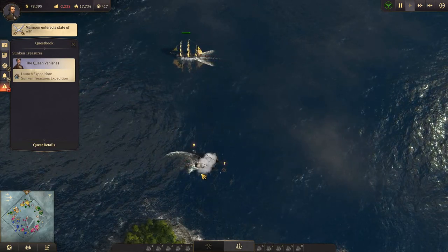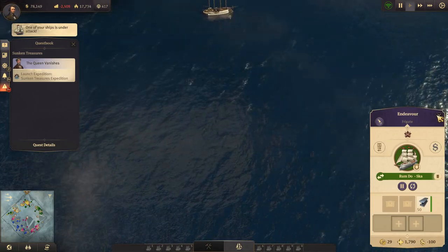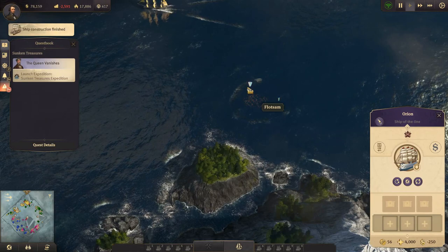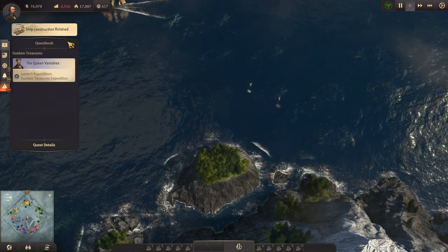Those two are going down. That was one of our trade ships. We can go over and pick that up. All right, so there's our clipper constructed.